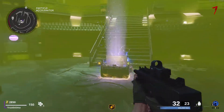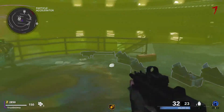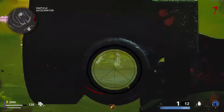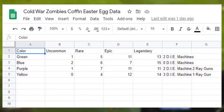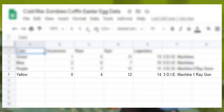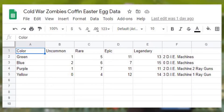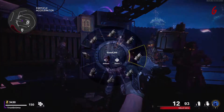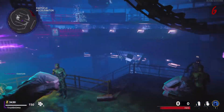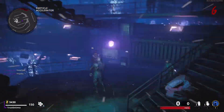Something interesting that I did come across in my testing, however, was that the purple and yellow smiley faces seem to give you higher chances of getting wonder weapons. Here's the Google spreadsheet I was using, and as you can see, the purple smiley face gave me two D.I.E. machines and two ray guns. The yellow smiley face gave me one ray gun but three D.I.E. machines, and they were the only smiley faces to give me both. I'm not sure if percentage-wise you're more likely to get wonder weapons with these two smiley faces, but I'm going to be doing some more testing and keeping you guys updated on what I find.